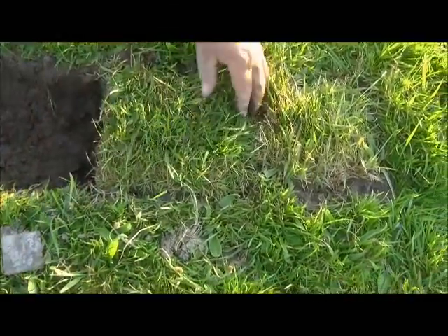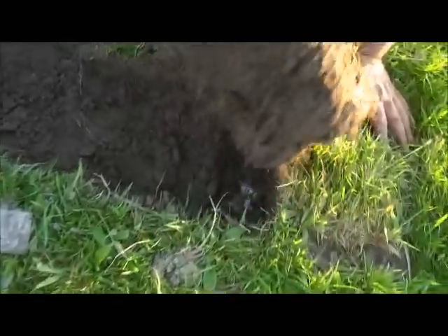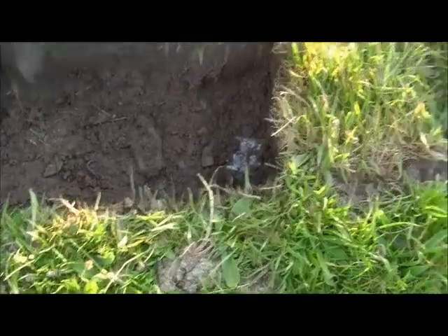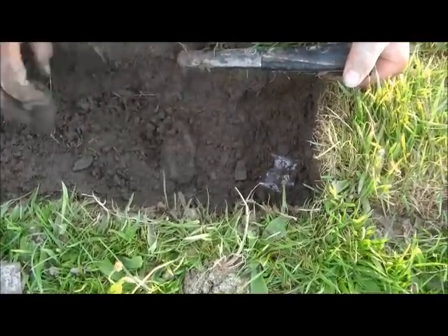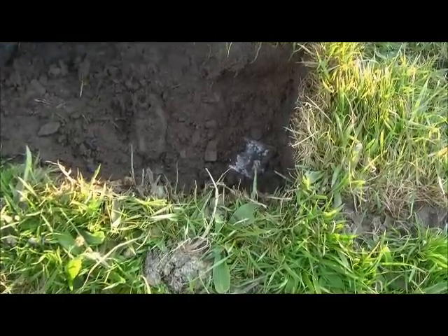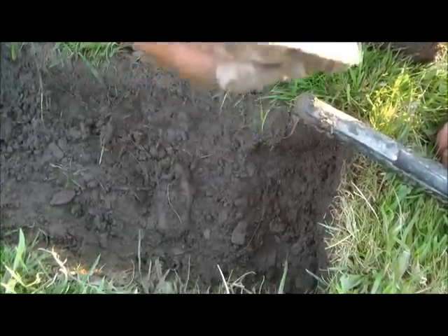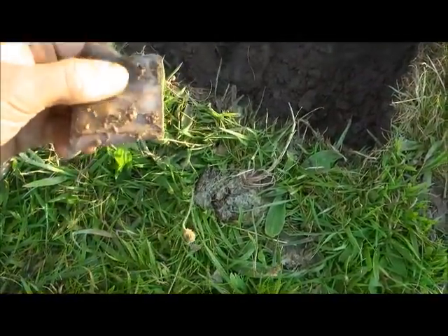Going over to number two, which we've already pulled the coin from — it was basically on its side. This is the one that none of us were finding with any of the machines properly. Here's the nail, a tricky little nail. And here's the coin that we were struggling to find.